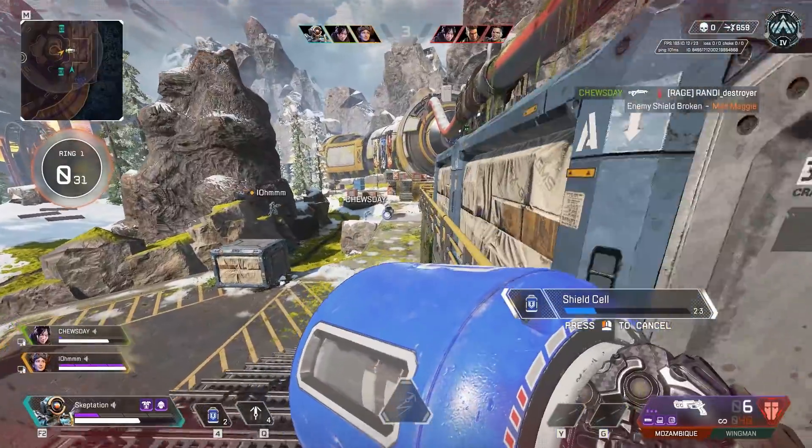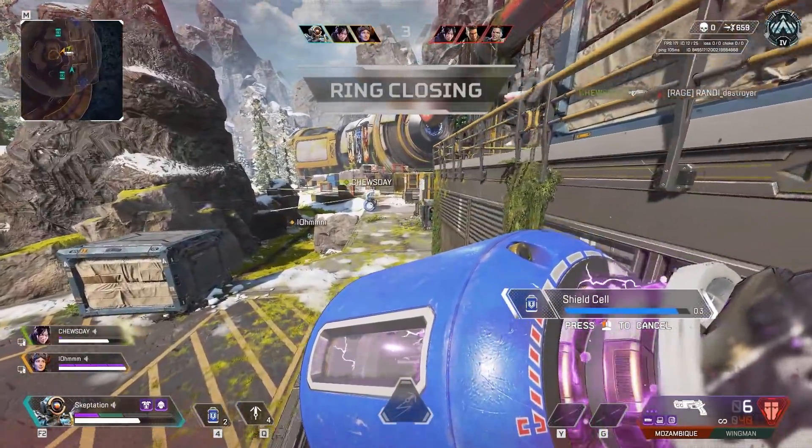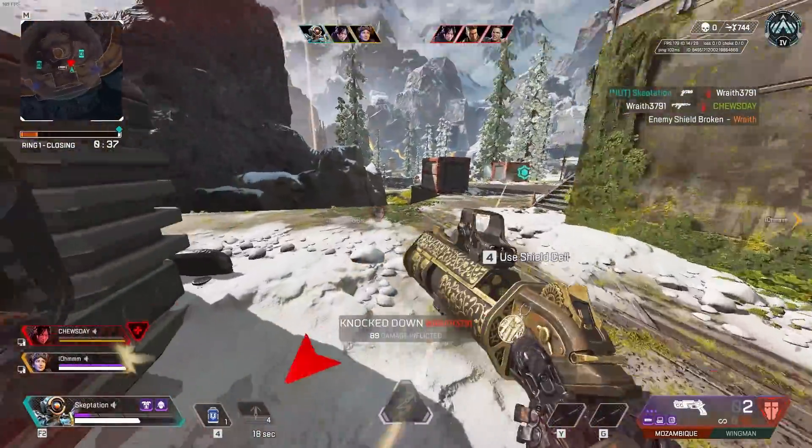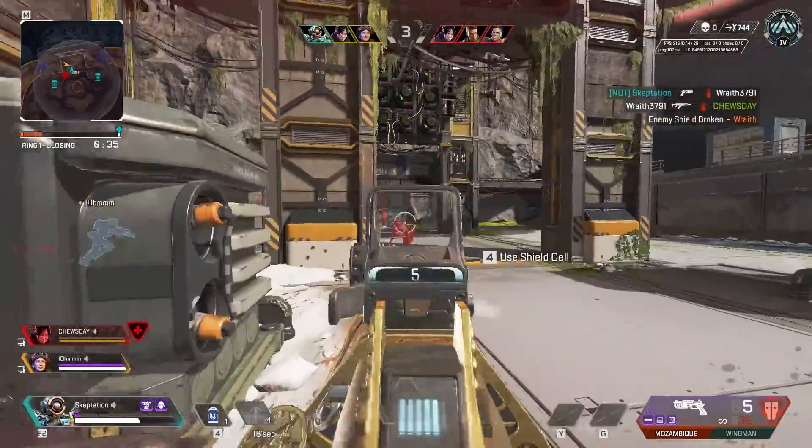I'm pretty sure the purple hammer point level on the Moz needs to be slightly more expensive in arenas. However, it is nice to see the Mozambique be a viable meta weapon after all this time. What do you think?